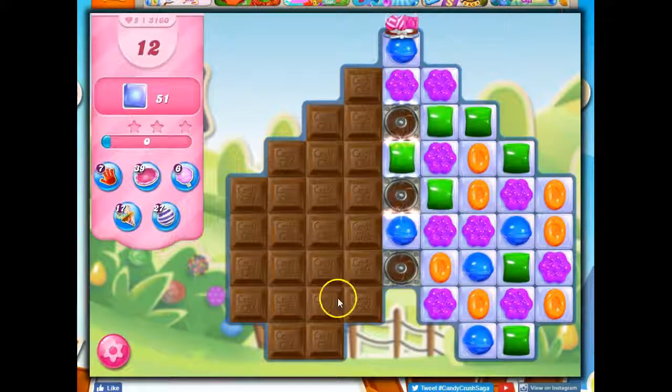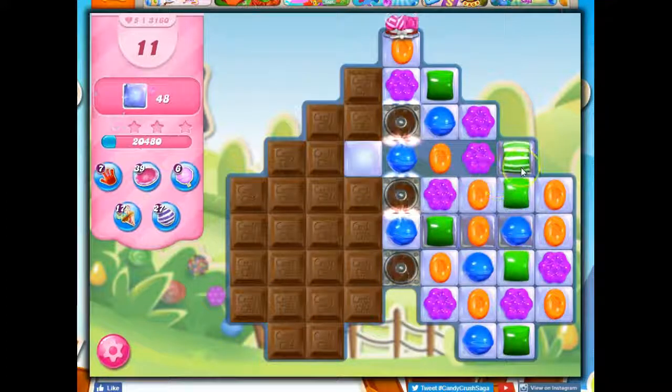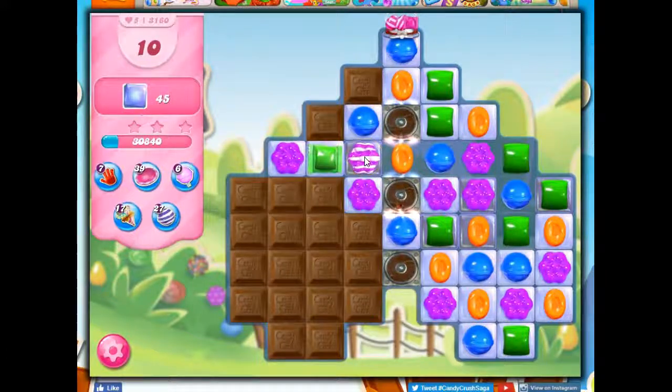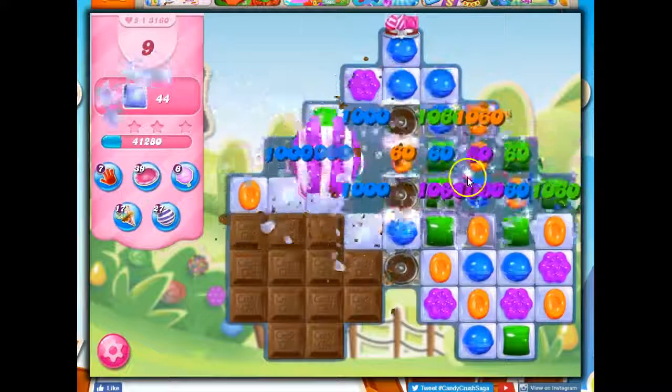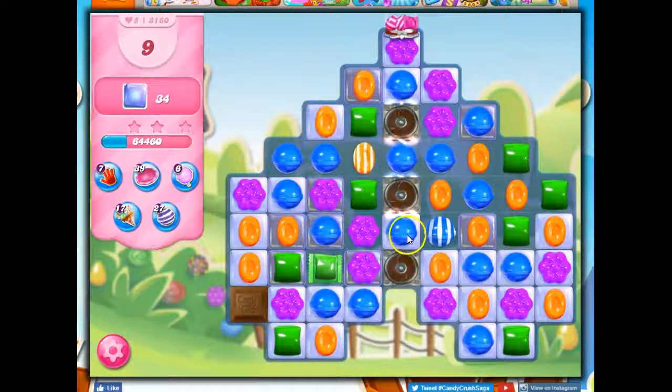All right, this looks like a lousy setup, but maybe I can make a stripe with the orange. I've got a stripe with the green — I'm going to take that right away, because hopefully it'll bring things down. It did, into a much better position. And thankfully it was a bit reliable this time. I didn't quite trust it until I saw it, but I was happy to see it.